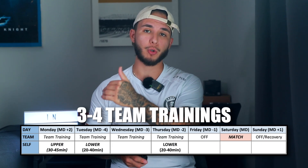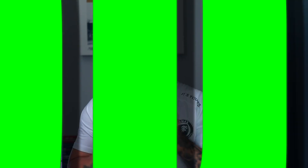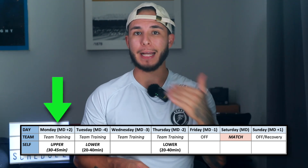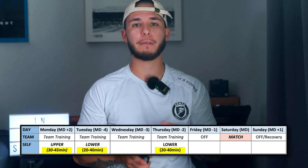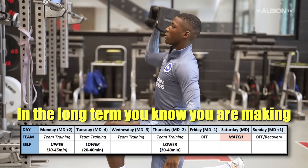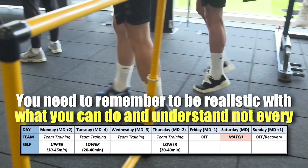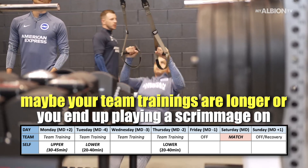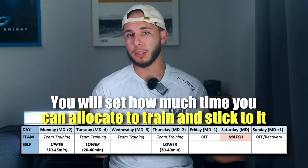Schedule number one is for those athletes who train three to four times a week with their team and cannot seem to implement extra training due to their high volume week. The best approach will be micro dosing. Monday is upper body and Tuesday and Thursday is lower body. Notice the time range of 20 to 40 minutes for each training session. Micro dosing allows you to fit in training with less cost of time and energy. In the long term, you know you are still making or maintaining gains because you're still getting in your workouts. You need to be realistic with what you can do — not every week is going to be ideal. One week you may follow this and the next, maybe team trainings are longer or you end up playing a scrimmage on Wednesday, forcing you to only do one gym session, and that's okay. You will set how much time you can allocate to train and stick to it. Don't aim for a perfect schedule — if you aim for something perfect, you're never going to be satisfied.